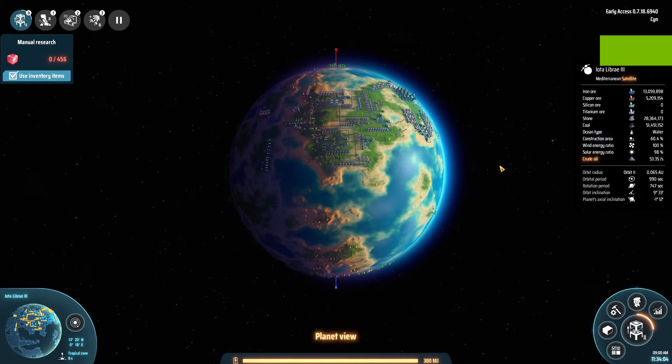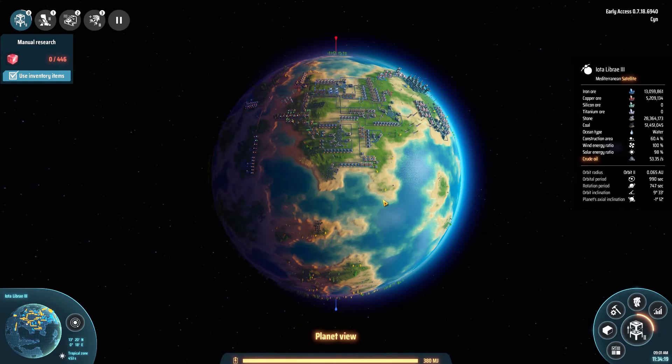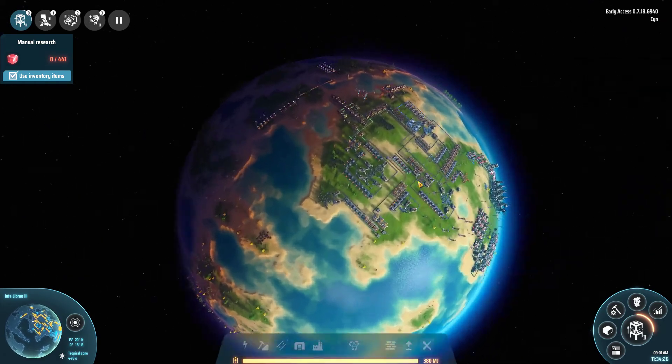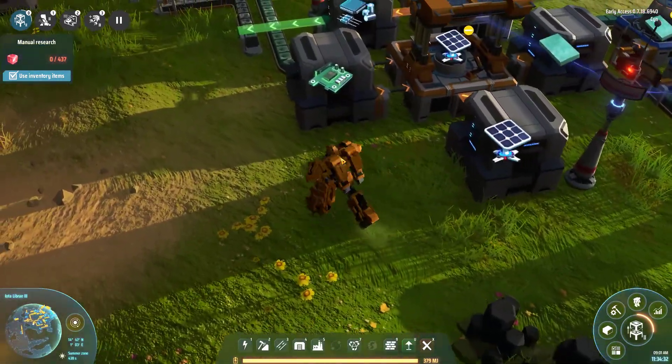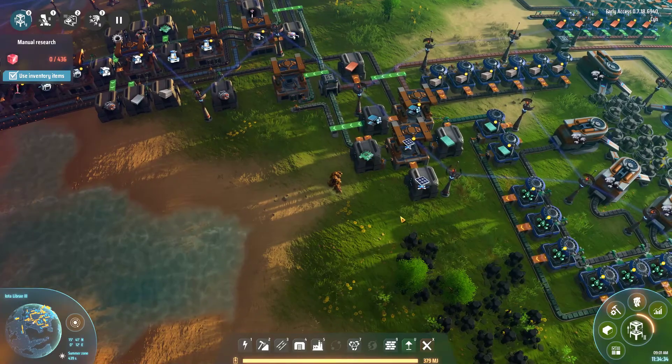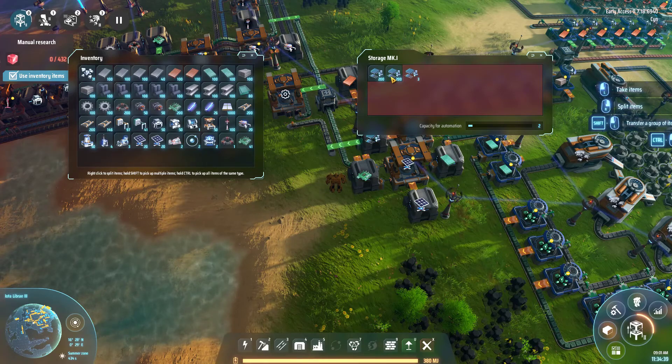Hello everybody and welcome to Dyson Sphere Program let's play episode 10 — this is actually take two. I'm Sinister and I had my very first major technical difficulty: I forgot to plug in my microphone. So I recorded all the footage and forgot to capture my voice, so instead we're just going to use the magic of autosave and go back in time and refilm this entire section again.